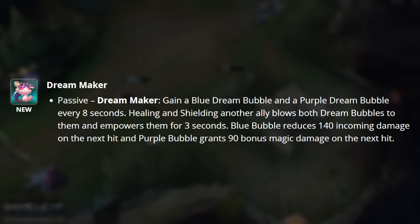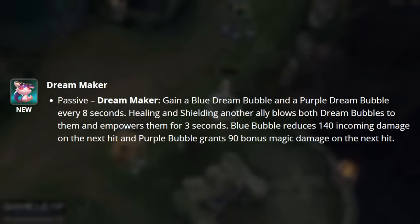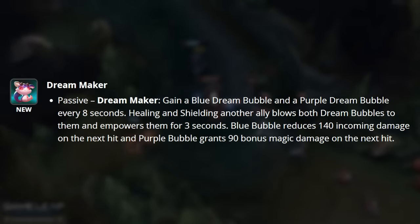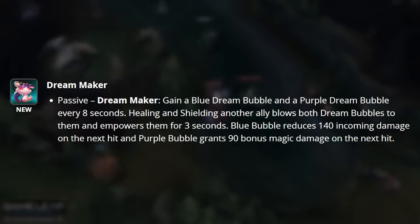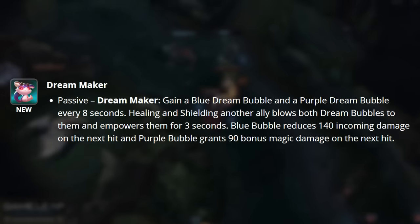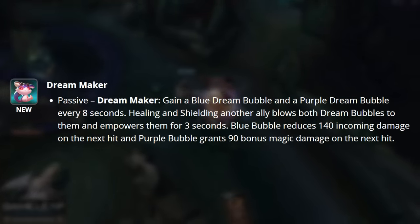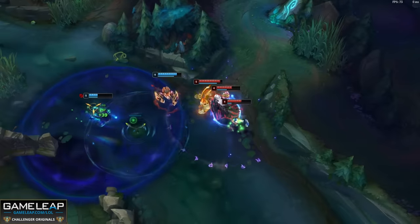Dream Maker is our fourth option. Passively, you gain a blue dream bubble and a purple dream bubble every 8 seconds. Healing and shielding another ally blows both dream bubbles to them and empowers them for 3 seconds. Blue bubbles reduce 140 incoming damage on the next hit, and purple bubbles grant 90 bonus magic damage on the next hit. This item is broken and is 100% going to get reworked.